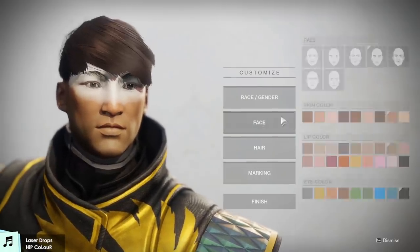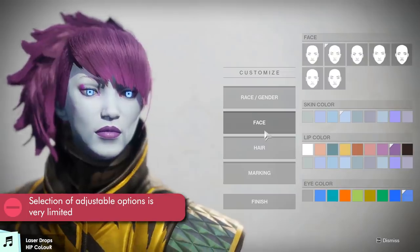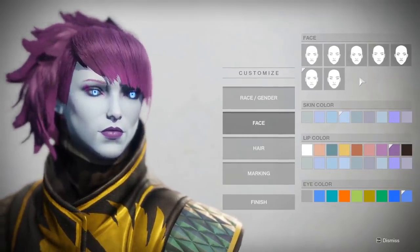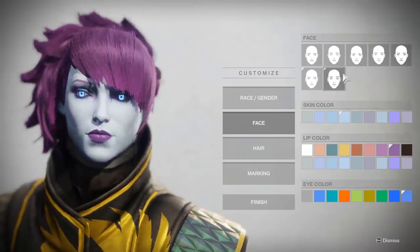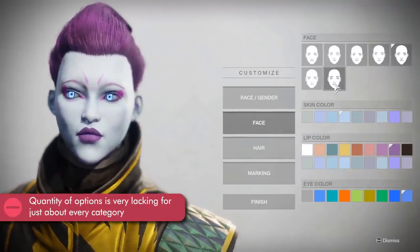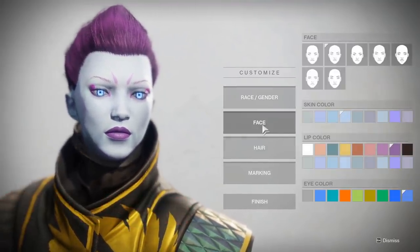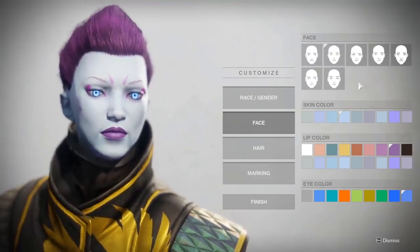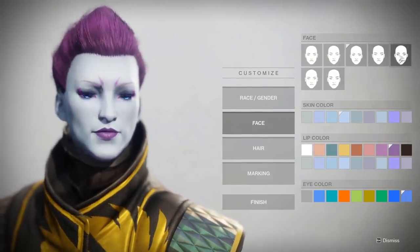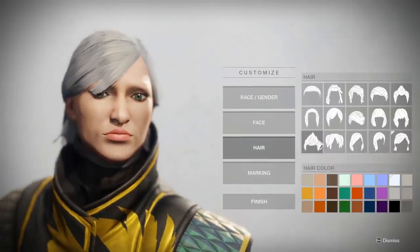The first thing that immediately comes to mind about Destiny 2's character creator is that there's not a lot you can adjust. This is incredibly bare bones — there are no face adjustment options, no body options, no morphing or changing of any features. There are only seven faces in total for each race, which is 21 faces total if you count all of them, but without any additional adjustment options you're going to be hard pressed to make the perfect face if there are any subtle characteristics you don't like.